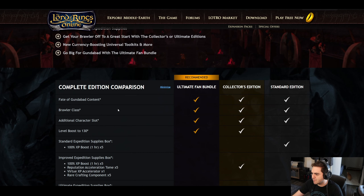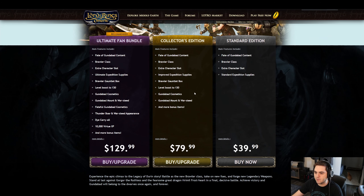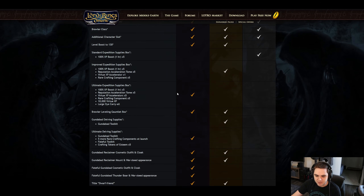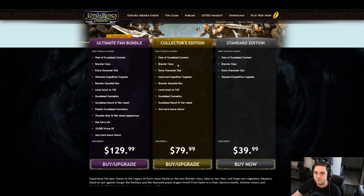So quite exciting with all that. Let's go ahead and look at what all these bundles contain. The Standard Edition looks pretty standard — it's $40 and includes the actual expansion content, the Brawler class, an extra character slot, and the Standard Expedition Supplies. We'll get to the details on those in a moment.